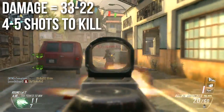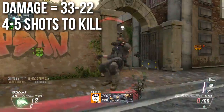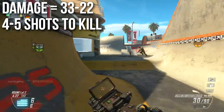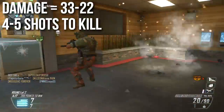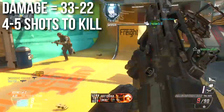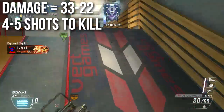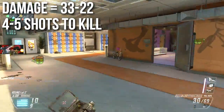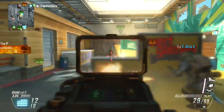The Type 25 deals 33 damage in close quarters combat — the same as the MP7, Vector, and Scorpion — and at a distance your damage decreases all the way down to 22, which is slightly better than some submachine guns. In practical terms, it will take between four and five shots to kill depending on how far away you are from the target. That's a very high number of shots to kill for an assault rifle.